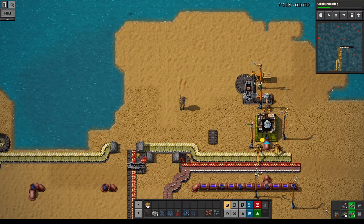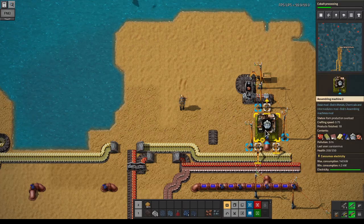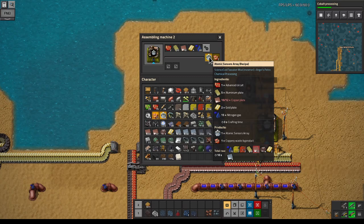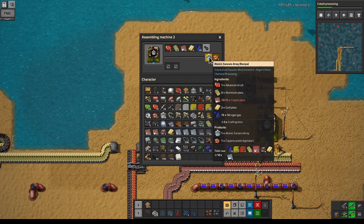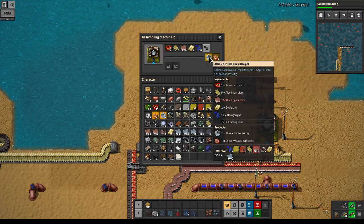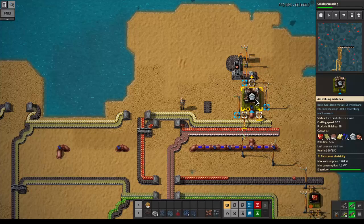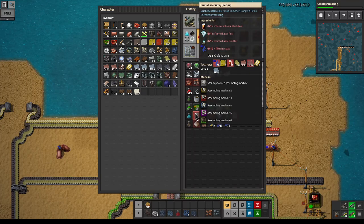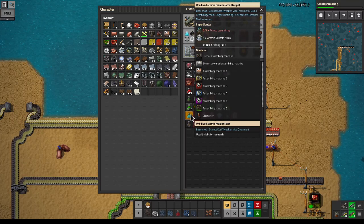Welcome to episode 113. Last episode we did the atomic sensor arrays. We unfortunately can't process the waste byproduct until we get blue science up and running - then we can do research to post-process it. So we'll have to focus on other stuff for now.